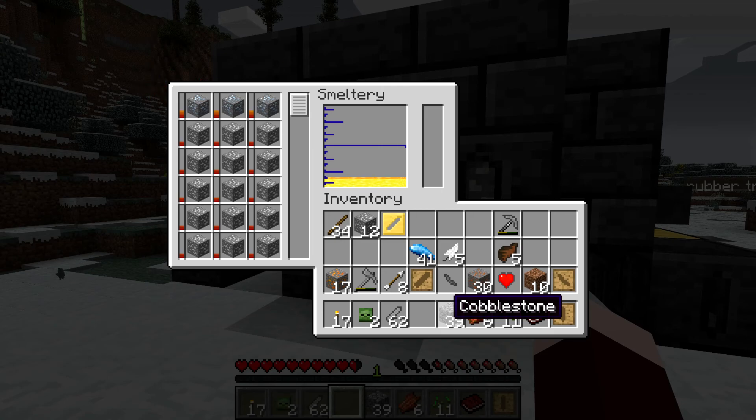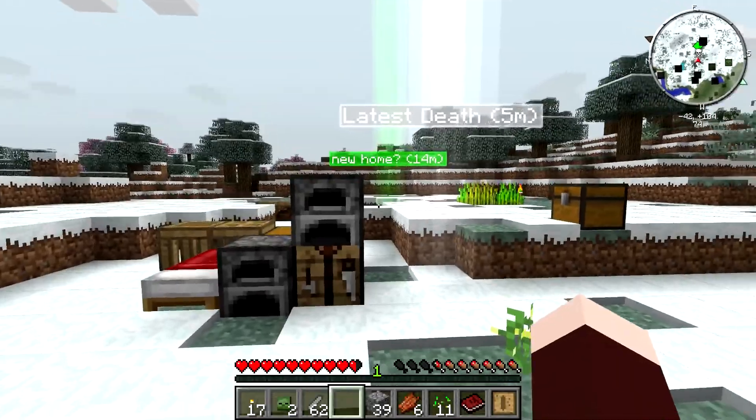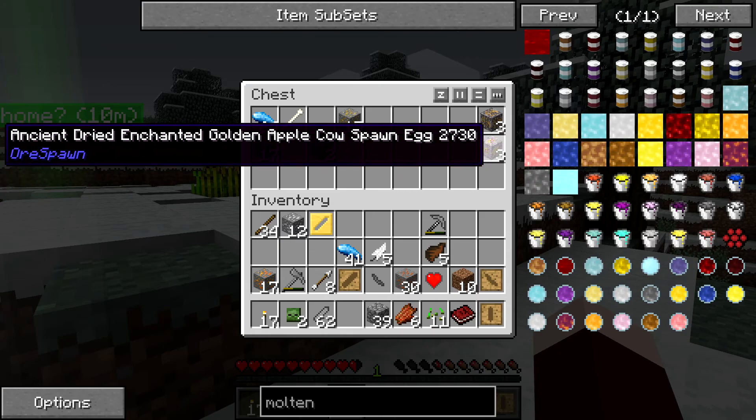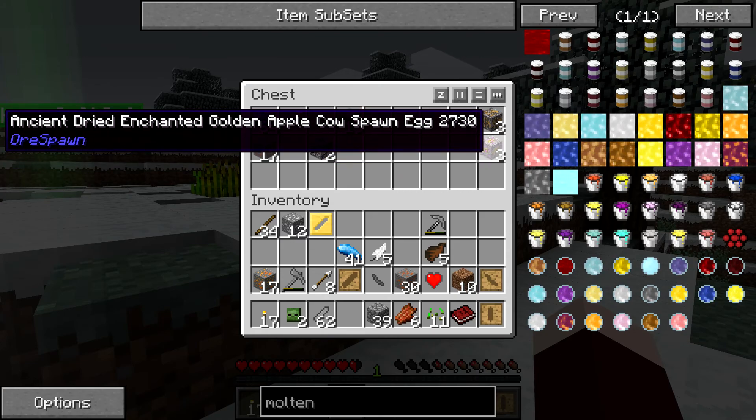We're gonna make quite a bit of bronze, so while that's going I want to show you guys what I got from the cave. I got the aluminum which was the main thing, but I also got two pretty awesome things and it's the spawners. Ancient dried enchanted golden apple cow spawn egg - if you find a longer title than that, let me know, because that is long. These cows are the most OP livestock you can herd and breed and collect resources from. I'm gonna save it and show you guys when I actually have a farm ready why these are the best animals in the game, hands down.